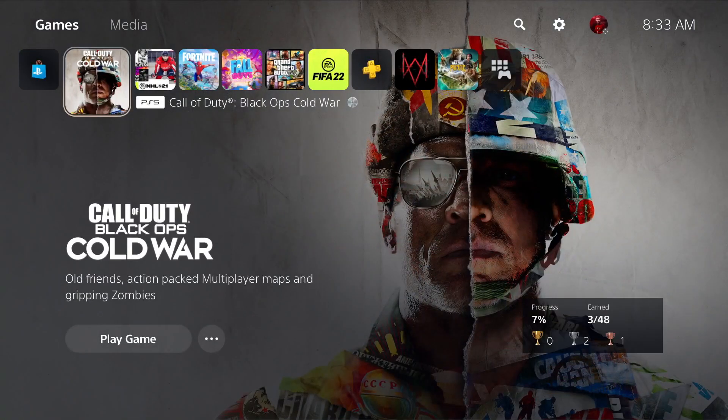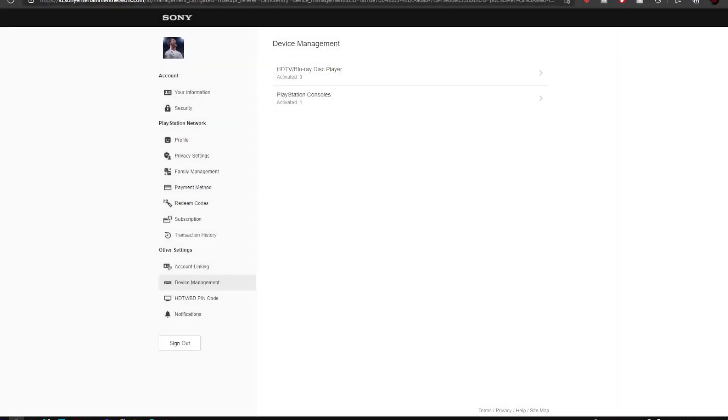That's only for the game sharing side of things. Now say for example it doesn't let you deactivate or activate it again — moving back to my PC here, you can see I'm actually signed in through my Sony account on the account management website. You literally need to Google it; I'll have a link down in the description. You want to go under the Device Management option and you'll see your PlayStation consoles listed. Once you click there, you can see the name of them and there's a button that says Deactivate All Devices.